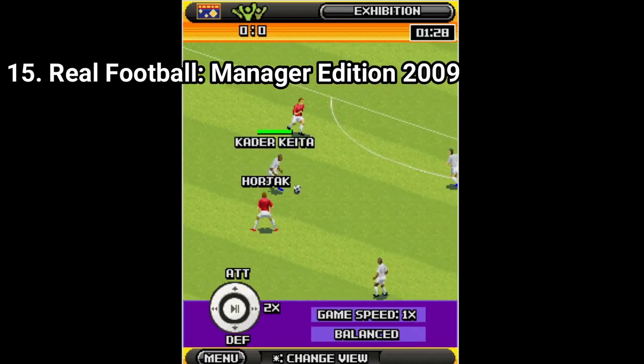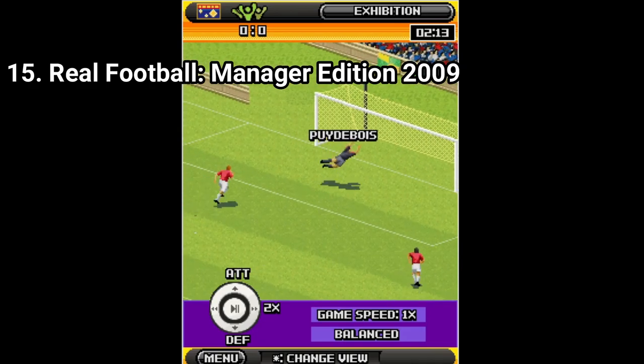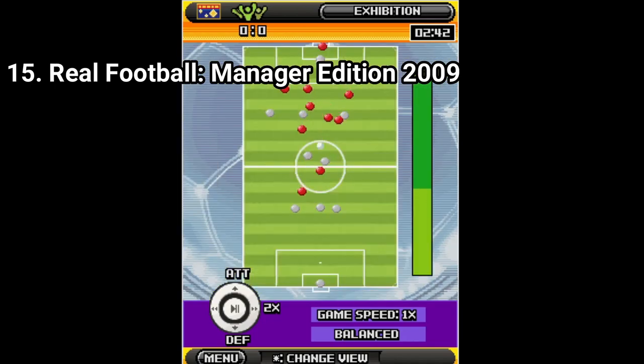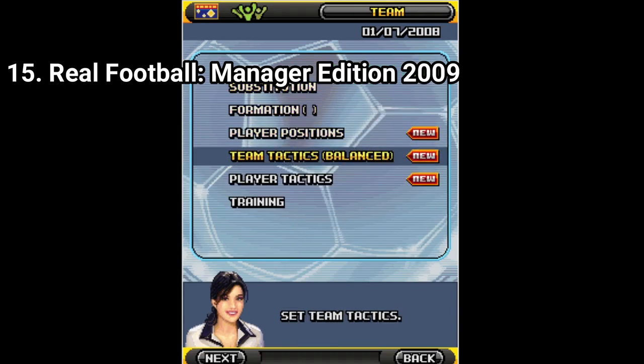Real Football Manager Edition 2009 is as solid as the previous game, only now it has a new option: the option to skip matches one half at a time. The game also has an option to export teams to Real Football 2009, which is also cool.